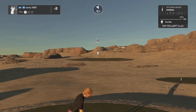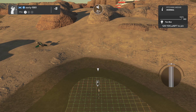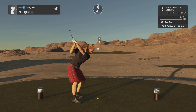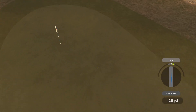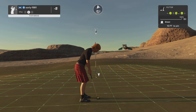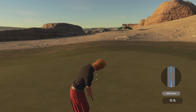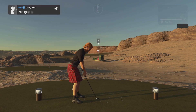Hole number seven is an elevated par three — wind has died down slightly and there's a backstop if long. Applying full loft and full backspin to the pitching wedge, right between clubs. A tiny slope shifts the ball 13 feet right of the pin. This putt will break right to left — have we got the read? Yes we have. I move to six under par. Very happy with that birdie putt.